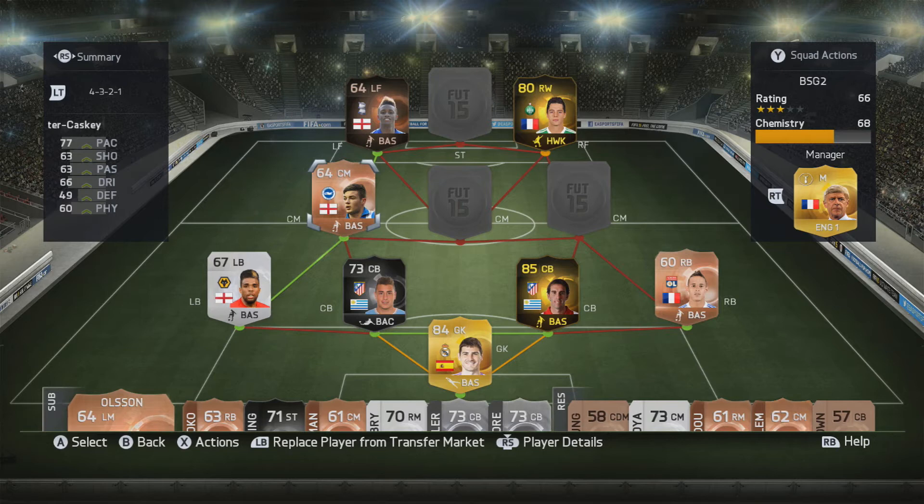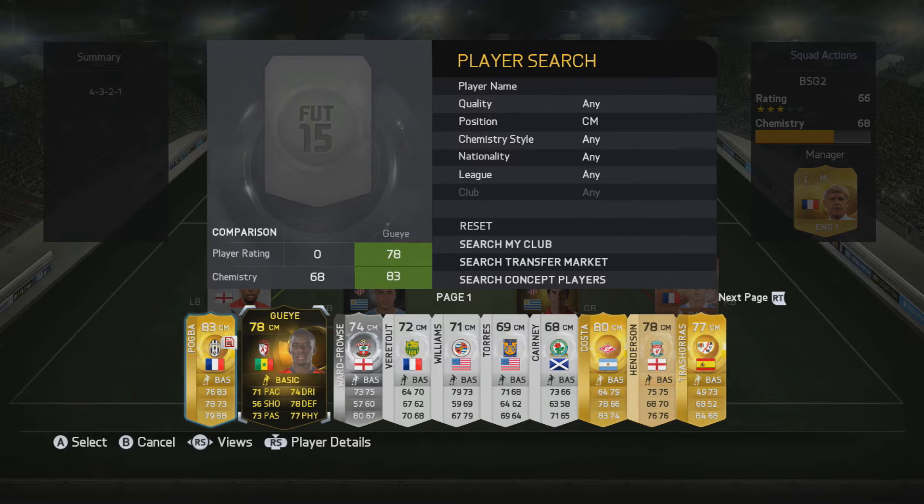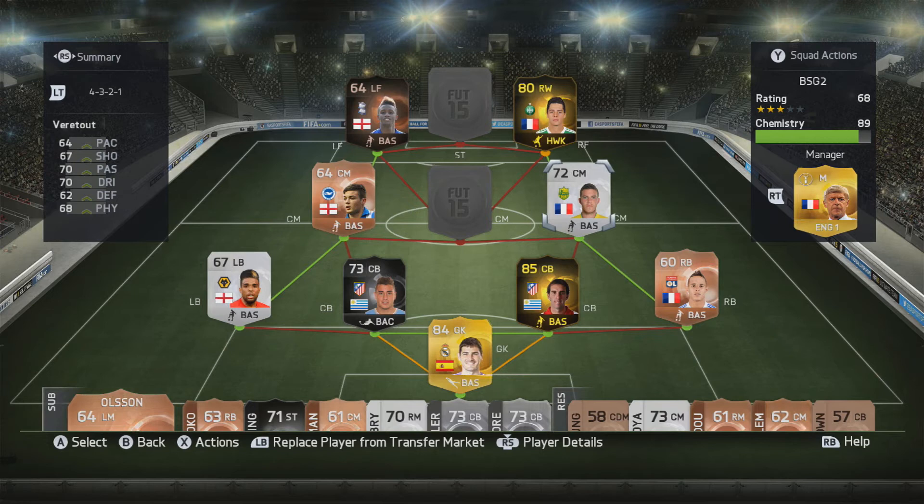Moving over to our next player, it's going to be a French center mid — it's going to be Jordan Vera 2. You could go with several different French center mids in the league, but he is one of my favorites in this game and in real life, so I decided to put him in the team. Very, very solid and really well-rounded — great long shots as well. I suggest you guys give him a go.